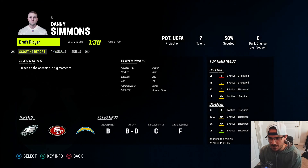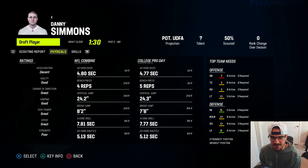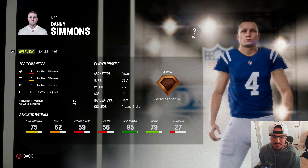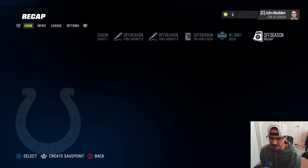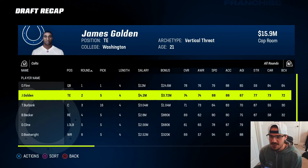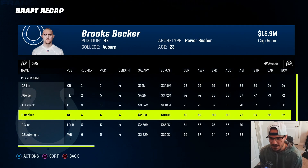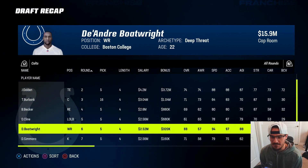In the seventh round, taking kicker Danny Simmons - 95 kick power, normal development, definitely could be the kicker for the future. Looking at the draft recap overall: 78 overall quarterback Dom Flynn from Nebraska, James Golden tight end, Theo Burbank hidden dev offensive lineman, Brooks Becker hidden dev, missed on the outside linebacker, and a 71 overall kicker. Not too terrible - we'll definitely take it as we send this to the regular season.